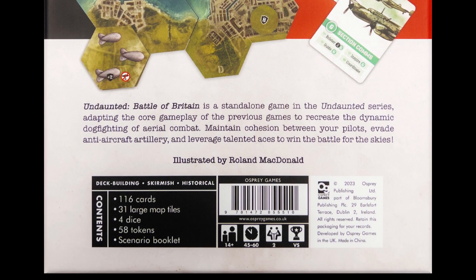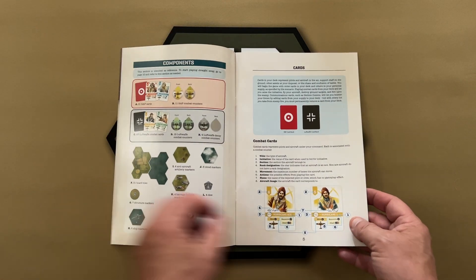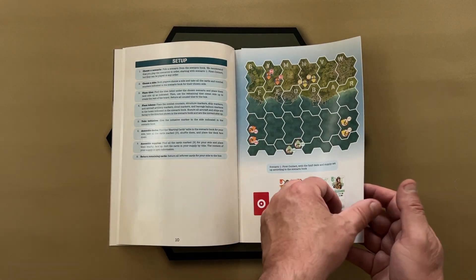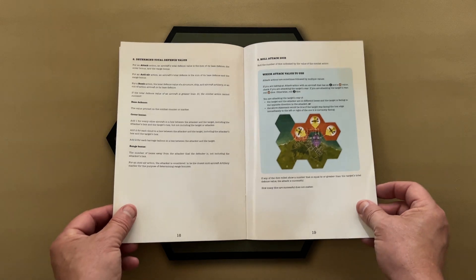Let's look inside. A 23-page rules booklet covering components, setup, how to play, move and card actions, combat actions, and an example turn.